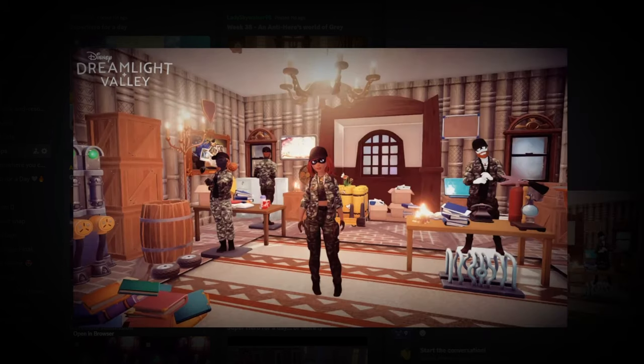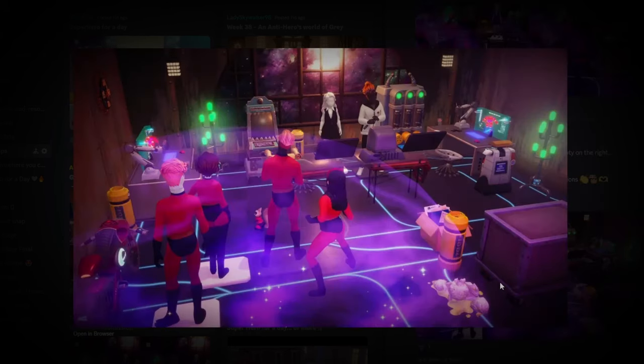Next up we have a submission from Tawana, which is a military hero submission. I think this is a really unique concept. I like the way the room is decorated, the coordination of the outfits across all the characters, and the little details like the wheels in the bottom left corner and the crates. This is a very creative submission.